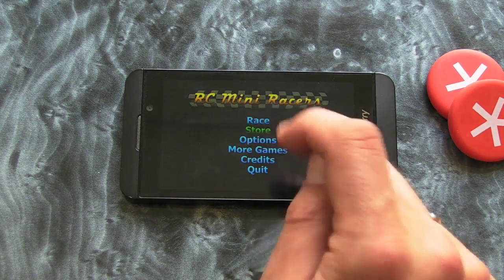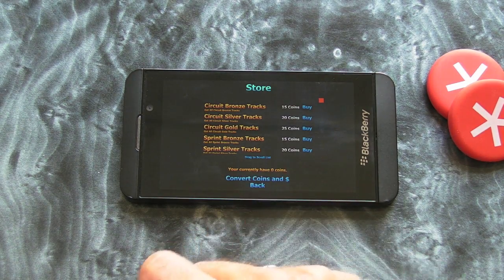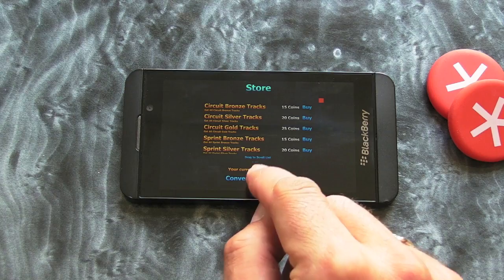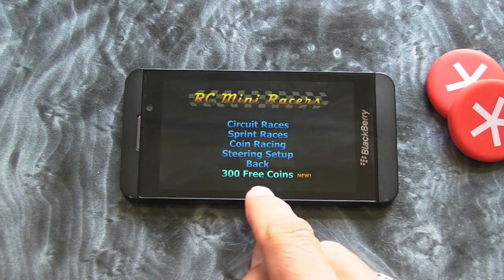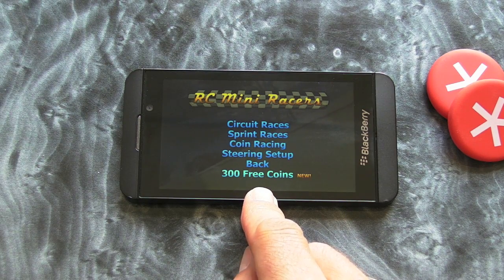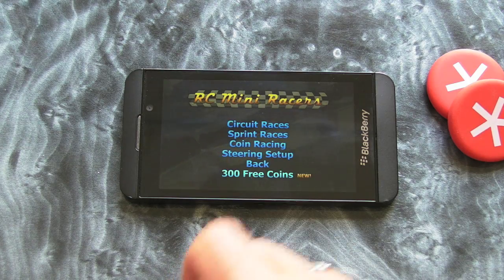We've also got a store and essentially you can buy extra coins — not something I'm going to do — but if we go to race, you'll see that you can actually get 300 coins free. All you have to do is enter your email address to sign up to their mailing list and you get 300 coins free.